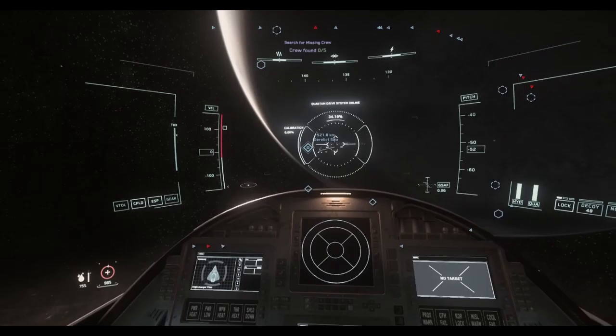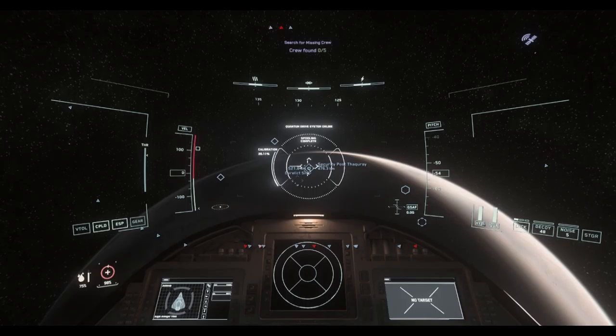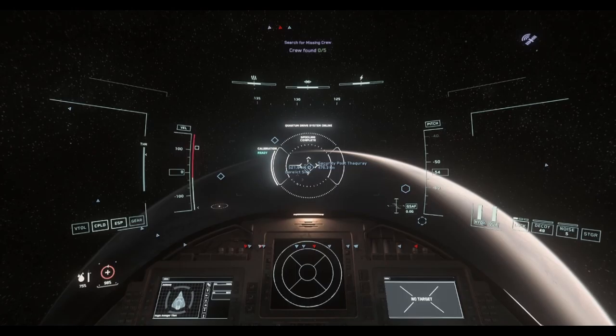So for this version, the crash site is on Daymar, and of course, because these aren't fixed locations, you can't jump straight to them with your quantum drive. The best approach is to jump to whatever the nearest fixed location is, and then just fly around the moon or planet in the direction of the marker.